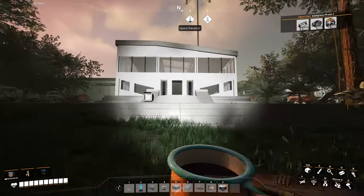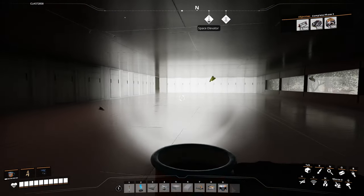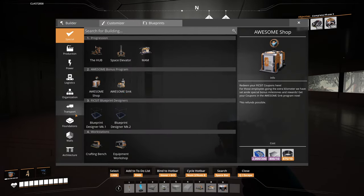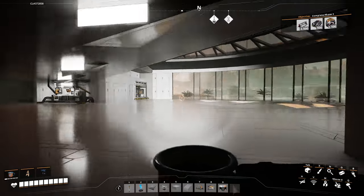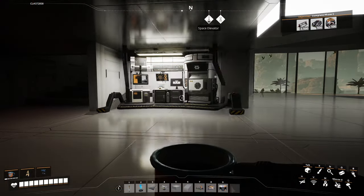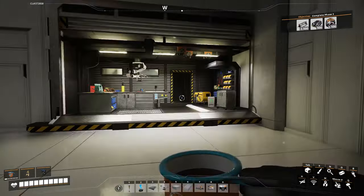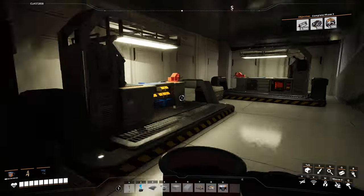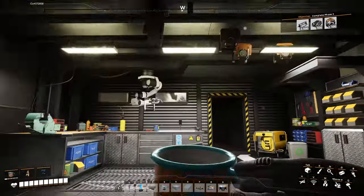We have to figure out how to make some amazing designs in here, and let's face it - Satisfactory doesn't really have what you'd call furniture. But that doesn't mean it's impossible. There are a few things we can utilize which I already have, like the MAM, which is really good with the lighting and everything, as well as the equipment workshop in the corner. It even lets me have these wonderful craft benches in here - like my own little work area.